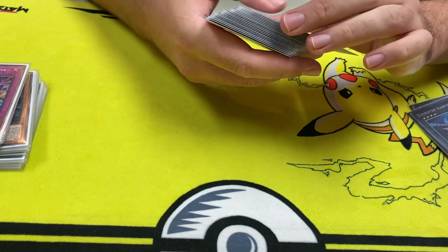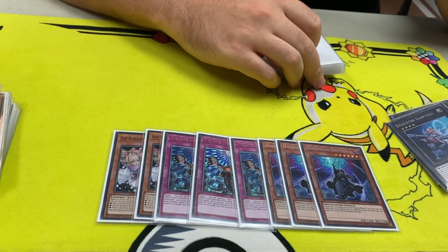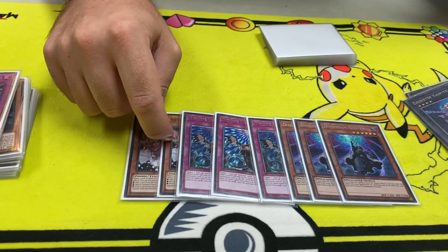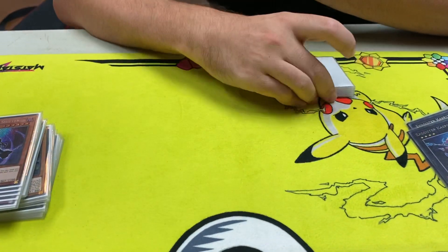For hand traps: 2 Ash, 3 Imperm, and 3 Shifter. Ash sucks right now — it literally feels like a neg one most of the time. It's only good against rogue decks. Ash in the pen call, yeah.